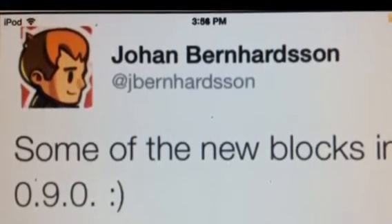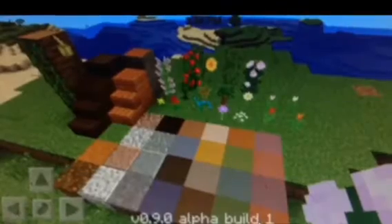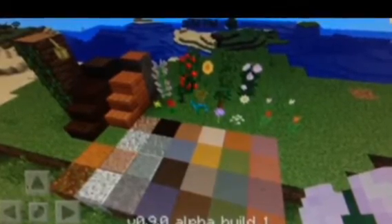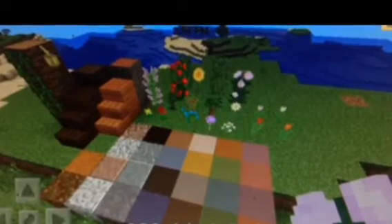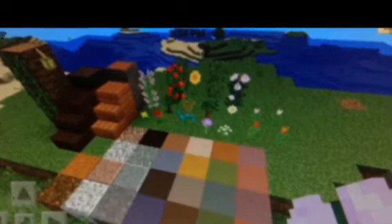Here's the picture right here, and as you can see there are tons of flowers — all the new flowers, all those different clays, all the new kinds of woods, the cocoa beans, the vines.